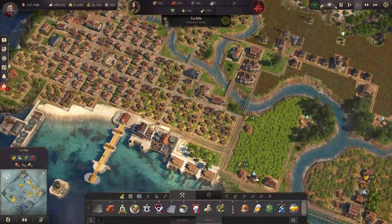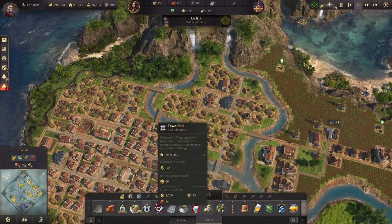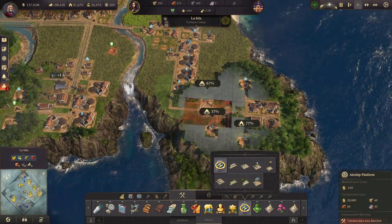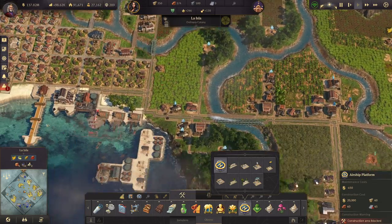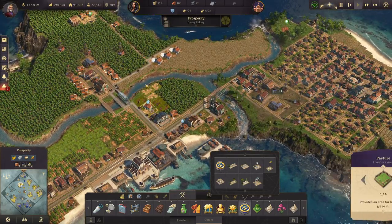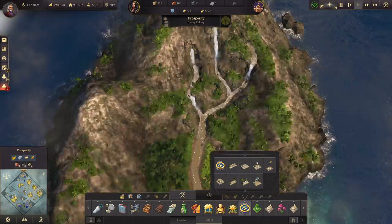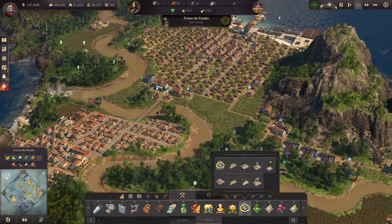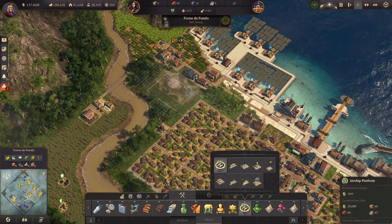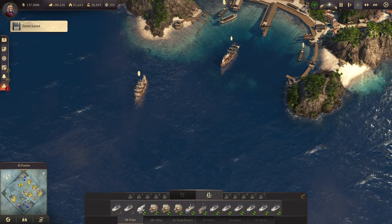So we have a lot of workforce now as a result, which is kind of nice. Do we want to build one here too? I don't think we have space for it — we actually need to remove something, either housing or something in that trend. It's less of an issue to remove housing now actually. This island might actually be prime location for one of these — look, this fits perfectly.